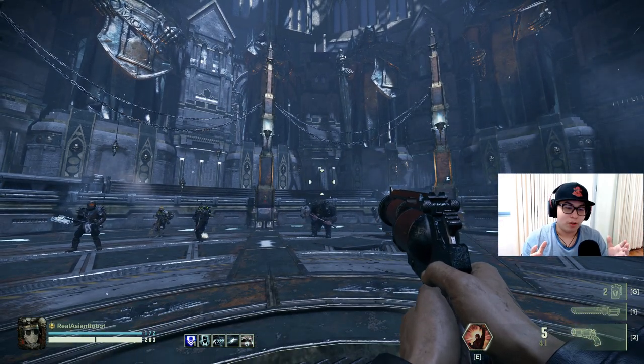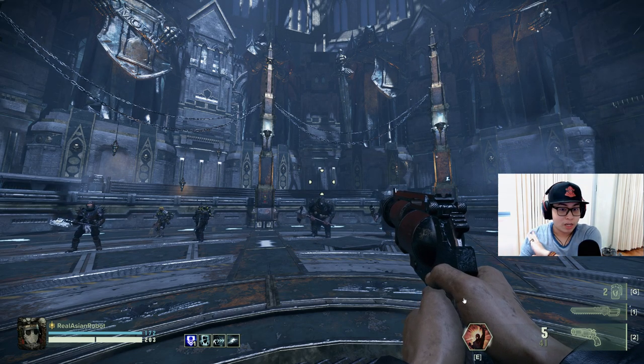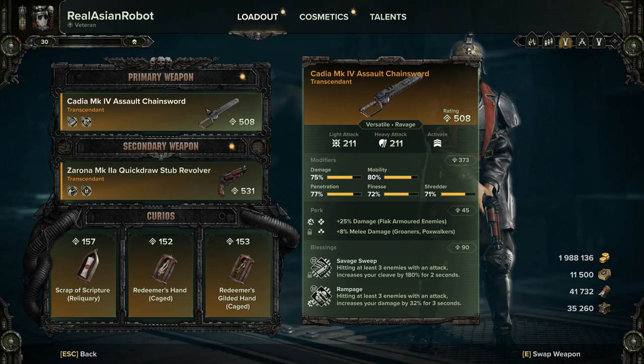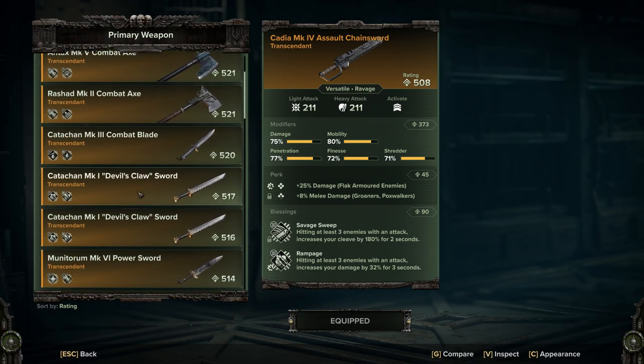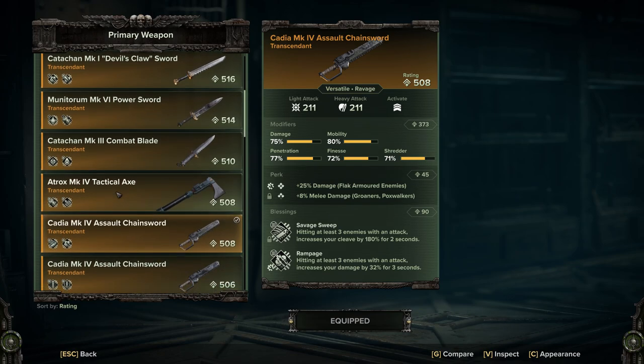So how do you construct this build and how does it all work? Let's get into the details. First, your melee weapon — and I have to tell you straight up that in this build your melee weapon does not matter. You can choose from a variety of melee weapons. I tested with the power sword, the chainsword, everything, and it will work with anything so long as you fulfill one condition: you must be able to deal with hordes.